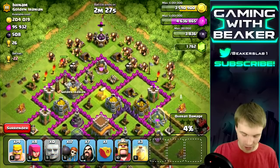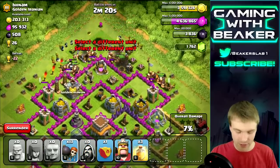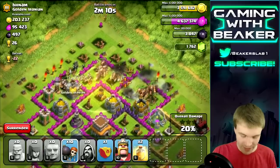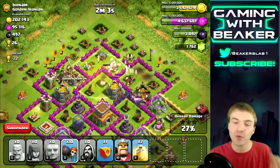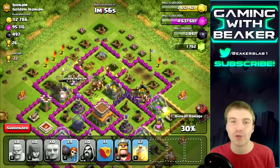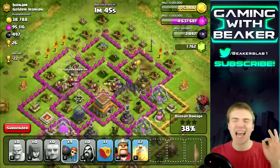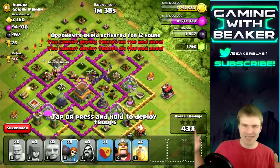We're gonna spread out the giants all around the top with some barbs behind, a few archers, then the wizards. We'll randomly spam some wall breakers around because we have 17 — I normally want like 10. We'll use one heal spell now. Heal spells are so good with giants, but they're also great with wizards — wizards can stay alive forever in a heal spell because they have decent health and can't really get one-shotted by defenses.